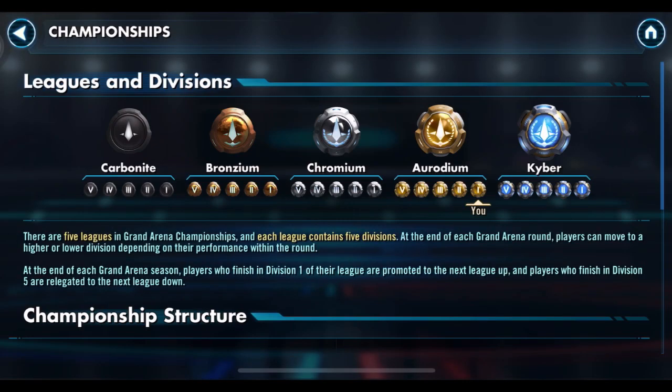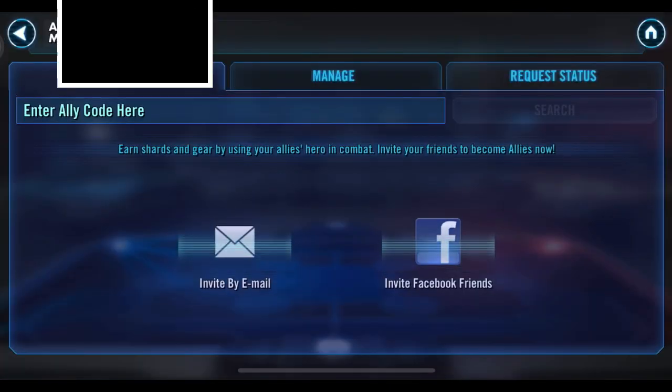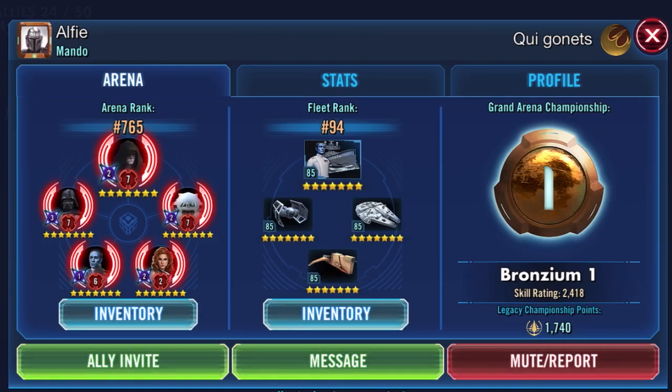Bronzium is low but you're getting there, almost in the middle. You do have the Tie Advanced X1 — I get it, it's a strong ship for you — but I don't know if starting out the gate with it is a good idea. I always use it as a reinforcement so I can get that damage over time on everyone. Sometimes it really does make a difference — they're tearing me up and then he comes out, boom, damage over time on everyone, turning the tide.